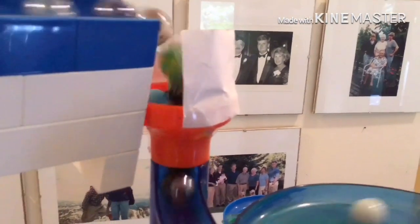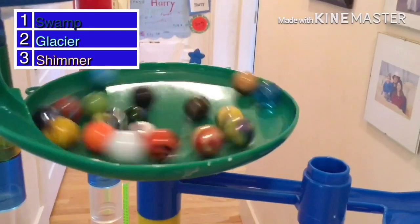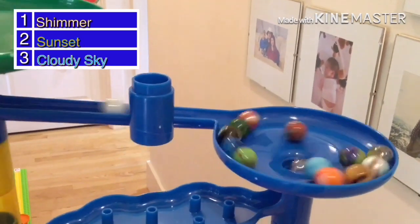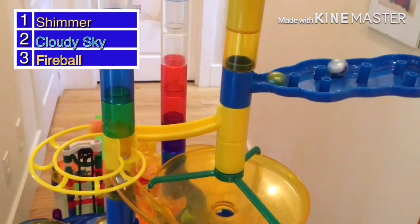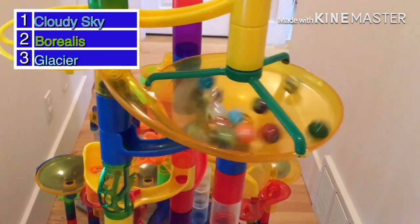Everyone's slowly going in, and now with everyone in the race let's get this started. We have Rattlesnake in the lead, everyone's back and forth. Swamp makes a move and goes first into the mini funnel. Sunset tries to go through the center but Shimmer takes it, taking the lead going through the plinko. Fireball passes Borealis for that third spot in the plinko, going through the yellow funnel.